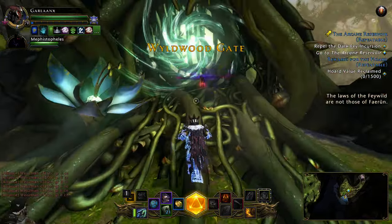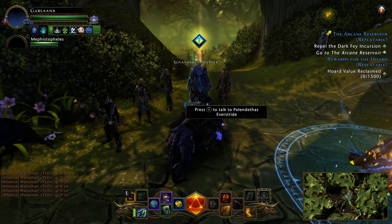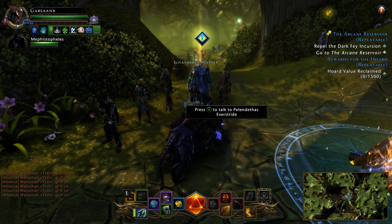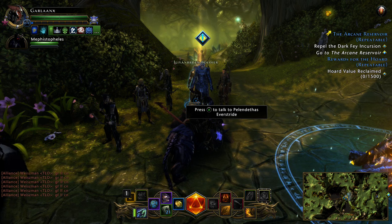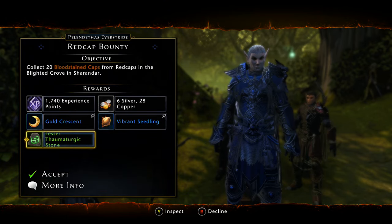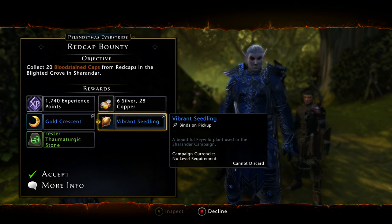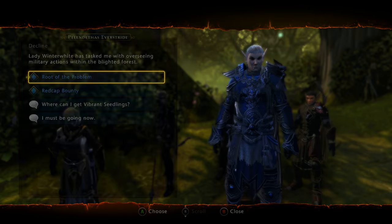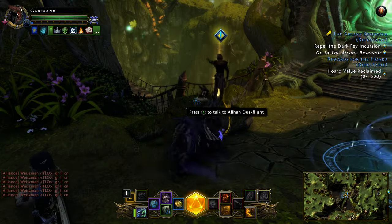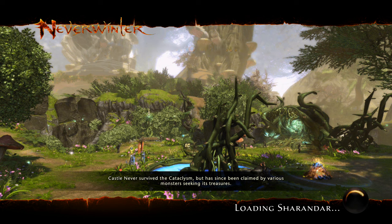Sharandar has three sections. The first section is the Wildwood Gate — simply port over there. All you want to do is the daily quests; that's all Sharandar really is. It's a little different than Dread Ring: in Dread Ring you can farm non-stop, but Sharandar is once-a-day daily quests. You're going to have nine of them total. Each one rewards you a lesser t-stone, usually one gold crescent, and one campaign currency for that area.